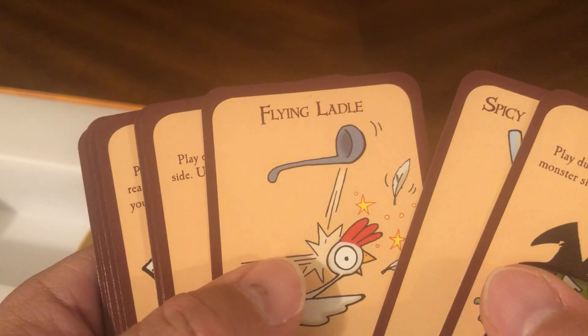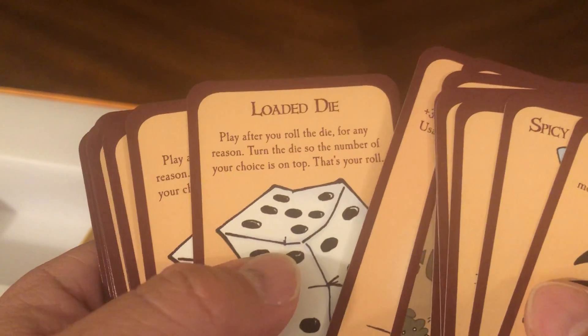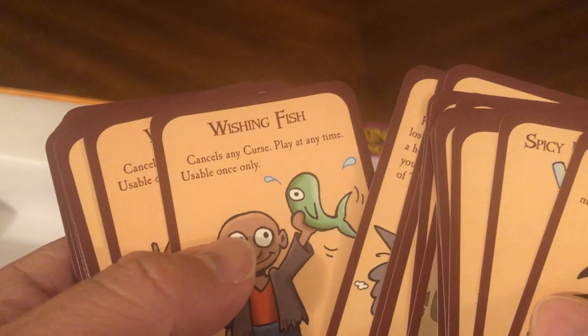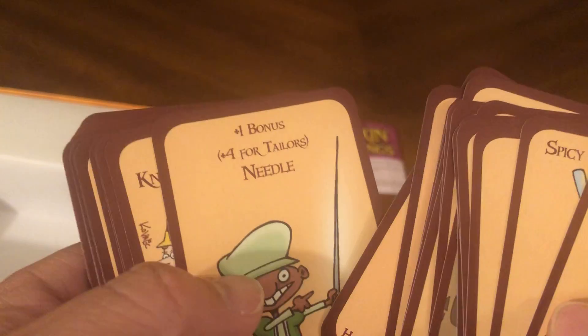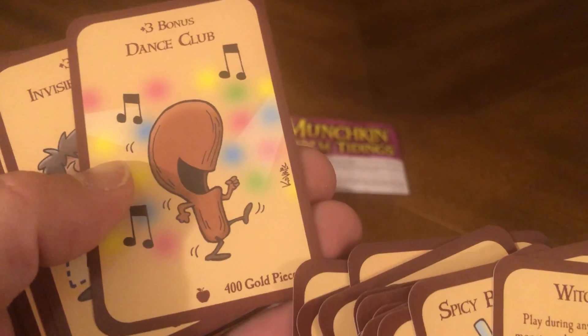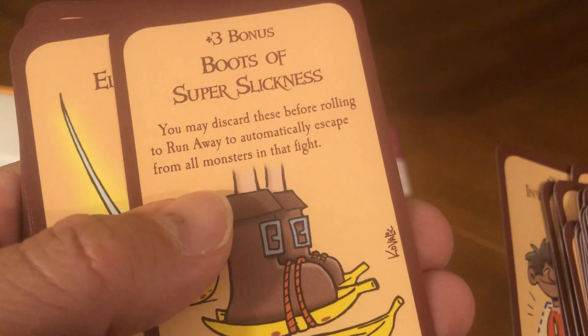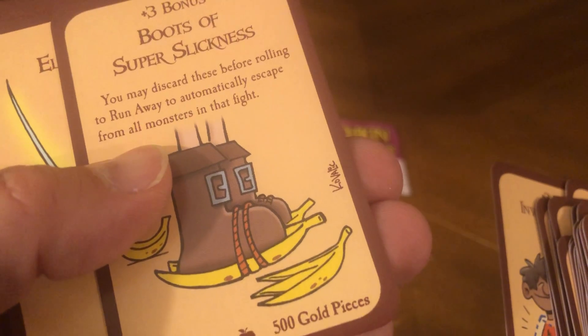And when you win you get good things like treasure — here are your treasure cards. Some bonus things: witch slap, spicy beer mustard, flying ladle, pocket goat, strong wine, talking sausage, bread crumbs, golden egg, loaded die, poison apple, pump chair, wishing fish, hot coals, velvet cap, needle, sack of soldiers. A whole bunch of other things you can get here — Heads Off Sword, one hand, 300 gold pieces; Dance Club plus three bonus; Invisibility Cloak plus three bonus; Boots of Super Slickness — you may discard these before rolling to run away to automatically escape from all monsters in that fight, worth 5,000 gold as foot gear; velvet knife, braids, millstone.